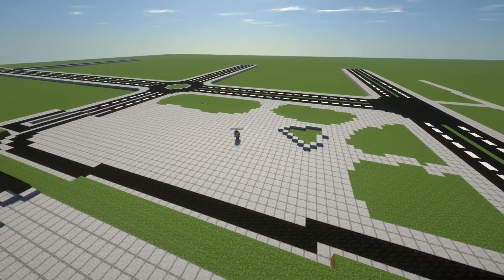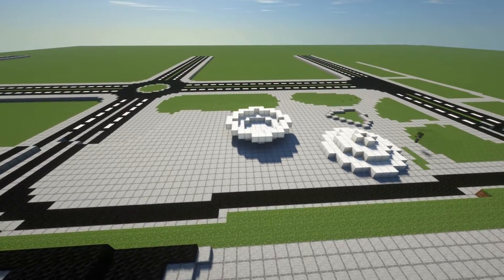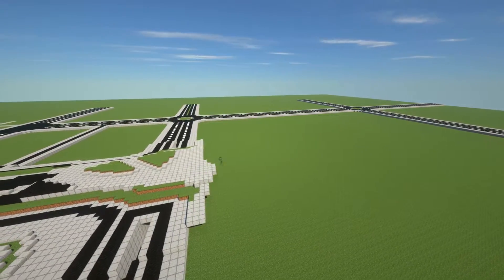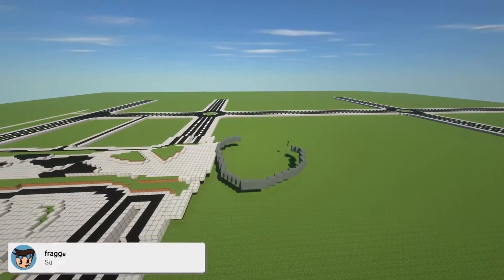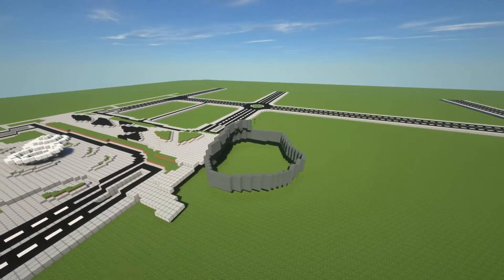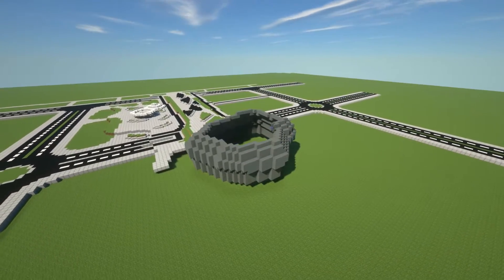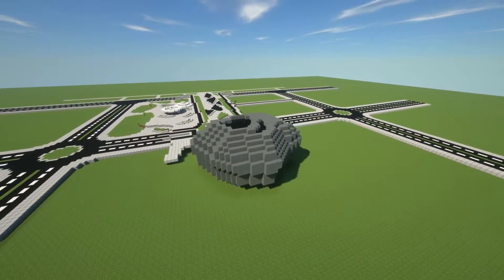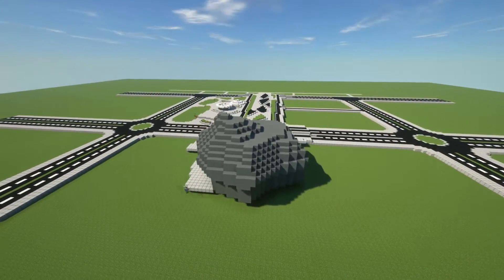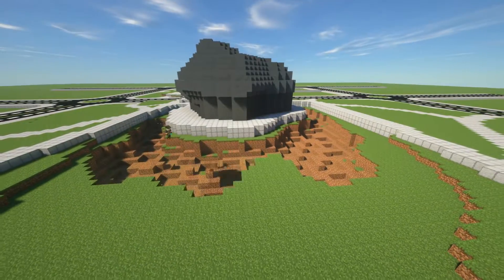Another thing that I noticed about this park area is that there's a lot of these, what I'm assuming are art displays. And these are also very difficult to recreate in Minecraft. Especially this central piece, which I'm not exactly sure what it is — I don't even know if it's supposed to be an art display or not. But whatever it is, it's a very abstract shape, and abstract shapes are another thing that don't really work well in Minecraft. So I hated almost every single second of building this thing, and it still looks terrible. But at least it's there, even if that's the only thing I can say about it.